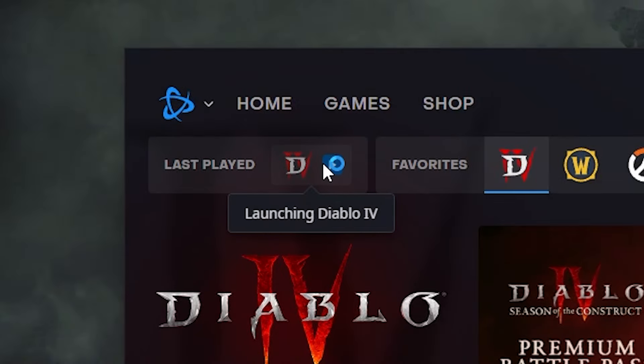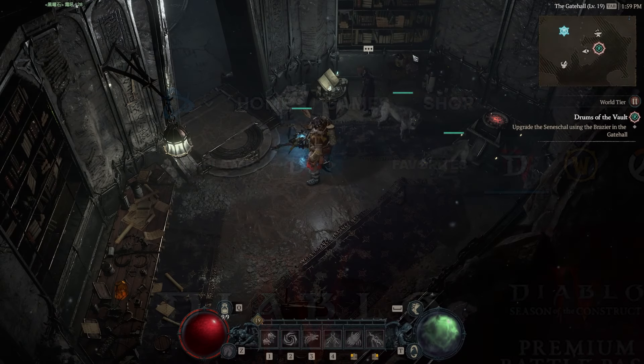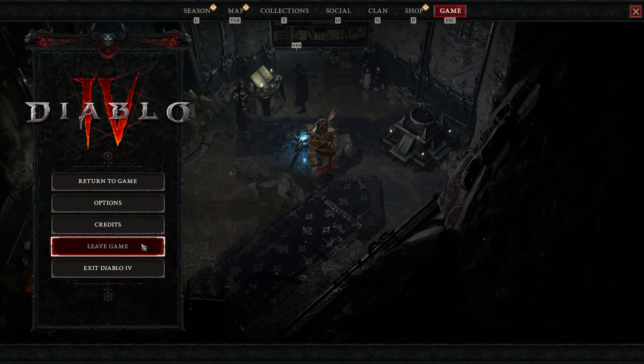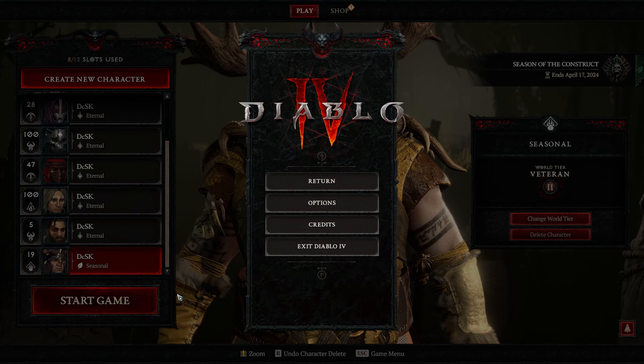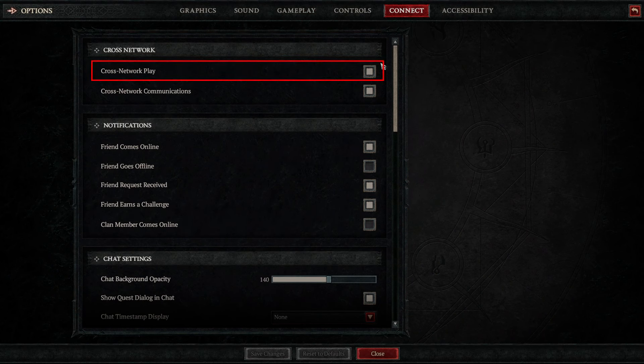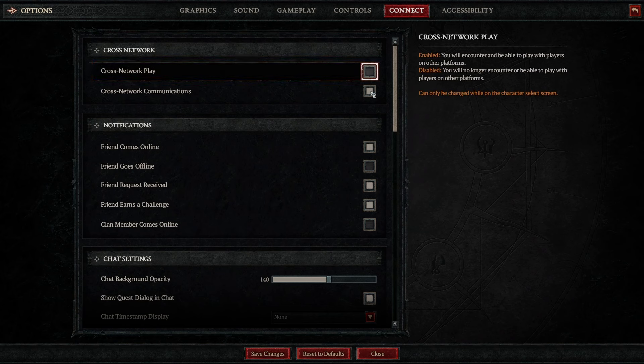Second method: exit the game, then relaunch the game. If it still doesn't work for you, you can try again or try the last method. Third method: leave the game, go to Options, then Connect, and check if your crossplay is enabled — then disable it, or vice versa.